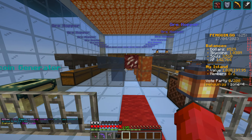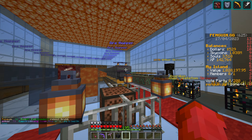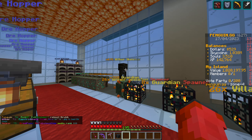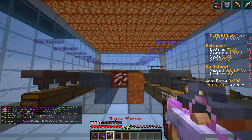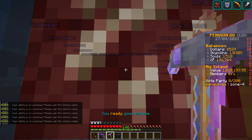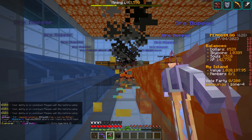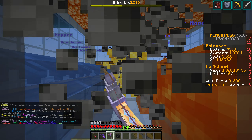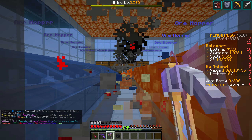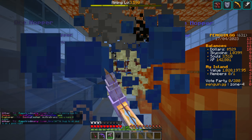We're going to mine for 10 minutes and then sell up and see how much we get, and then we're going to kill wither skeletons — which is the current meta apparently — for 10 minutes and see how much cash we obtain. We'll use our ability and once the 10 minutes is up I will sell up and see how much money we actually obtain.